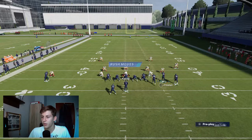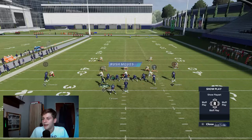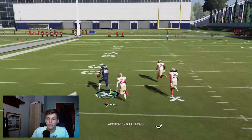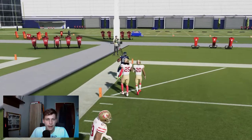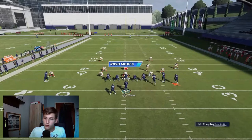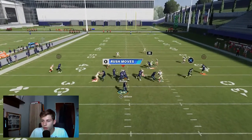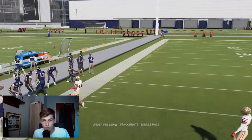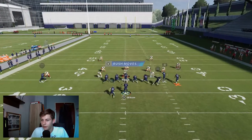One more thing to show: drag, drag, the slant — block the halfback. The slant beats man coverage as we know, and right there you see how powerful that post is. Can we take it for six? Yes we can. So read either the slant or the post. Also, look at the corner on the left side — he absolutely toasted man coverage. Arik Armstead also toasted my left tackle, but let's try that again.